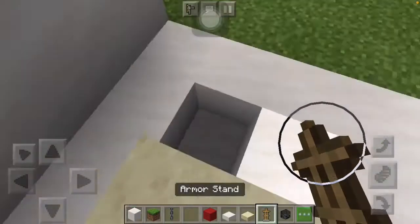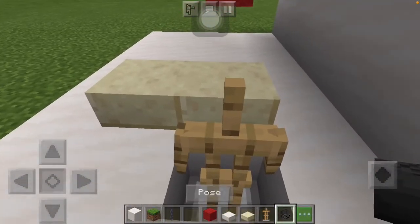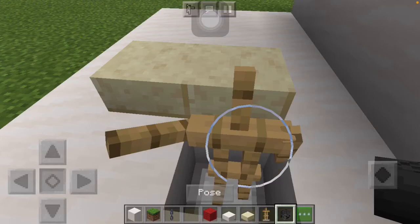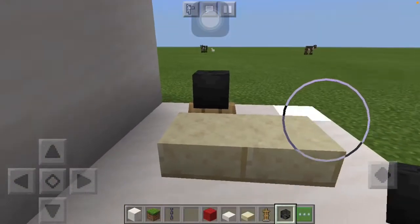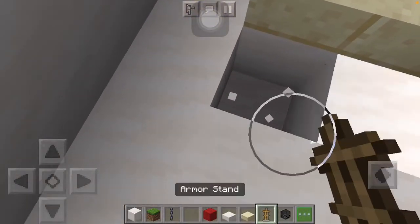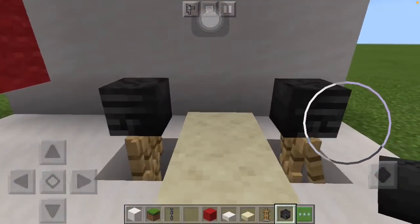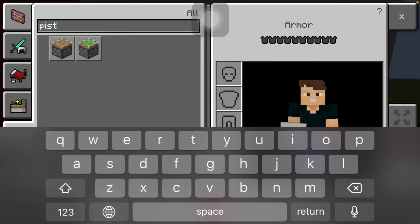What's really cool is you can change the pose of the armor stand. You know what, this doesn't take too long. It kind of looks like it. So I'm gonna put the skeleton head on. You don't want to leave that blank, so what you gotta do is get pistons.